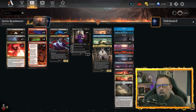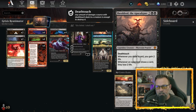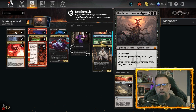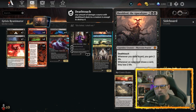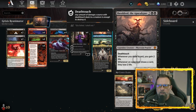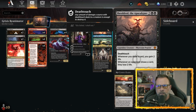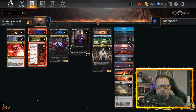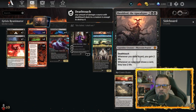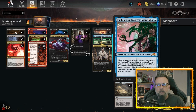For our creature package, we've got two Sheoldred, the Apocalypse — a 4/5 with deathtouch. Whenever you draw a card you gain two life; whenever an opponent draws a card they lose two life. It's a little gain-and-drain. Plus if you've got Sheoldred in the bin, you can use Corpse Explosion and deal four damage across the board to all creatures and planeswalkers, which is usually enough to reset the board state.